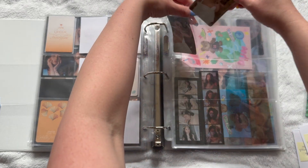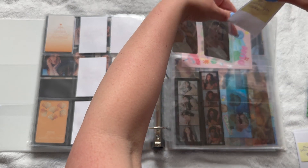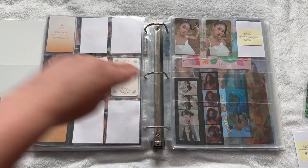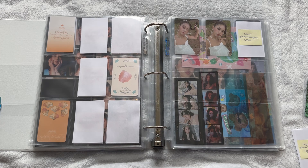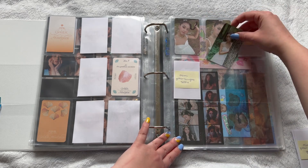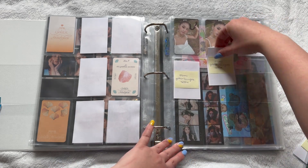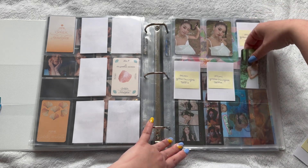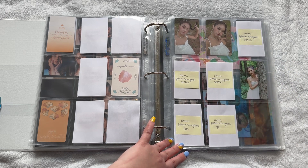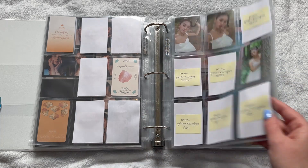I'm literally sweating right now trying to organize. Oh My Girl gets me so stressed out trying to organize any WM group photo cards. I thought I had this figured out and I obviously do not, because I am literally sweating. So then we have the QR codes — are there five selfies and four QRs? There must be. Okay, so then I have a QR — there we go. Okay, that was easy enough to set up.